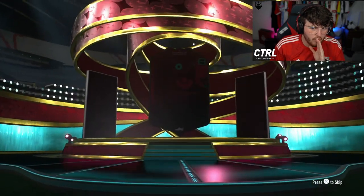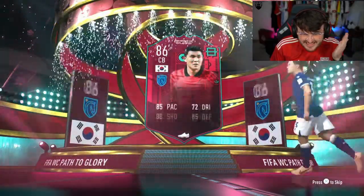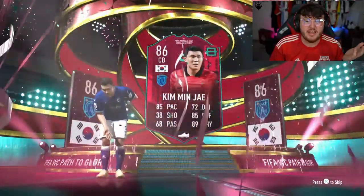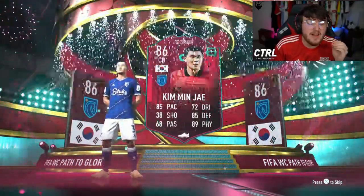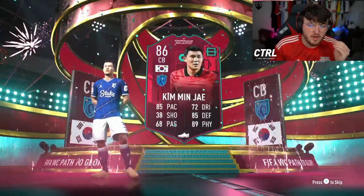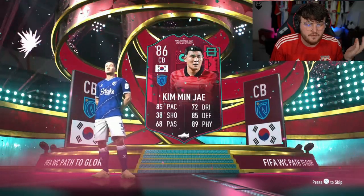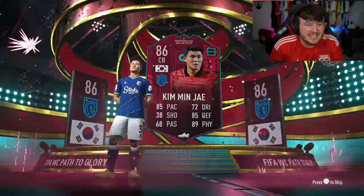We're back to FIFA points. It's a Path to Glory. Kim Min-J - his Team of the Season card will be incredible. He's been very good for Napoli this year. His TOTS card will be 90+ pace, 90+ defending, 95+ physical, 80+ dribbling, 80+ passing. It'll be an insane, insane card.